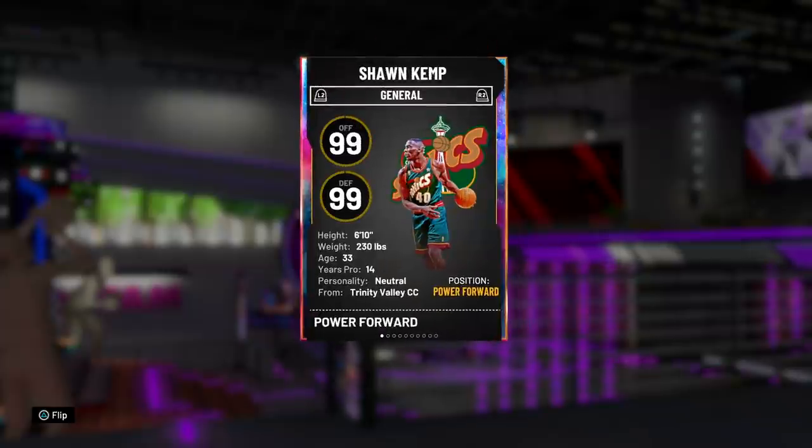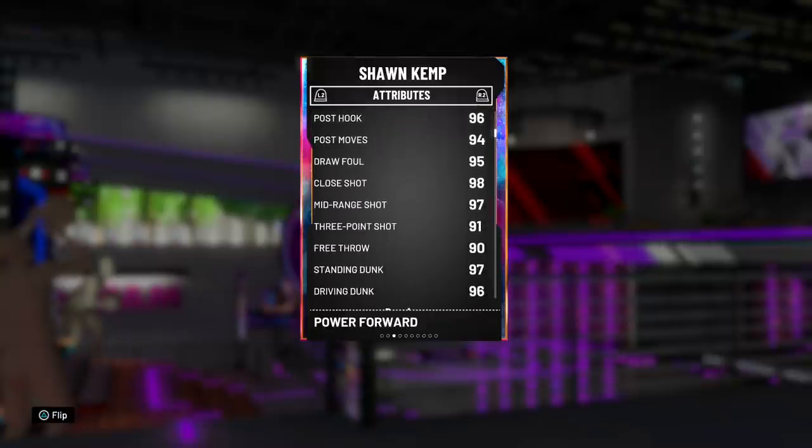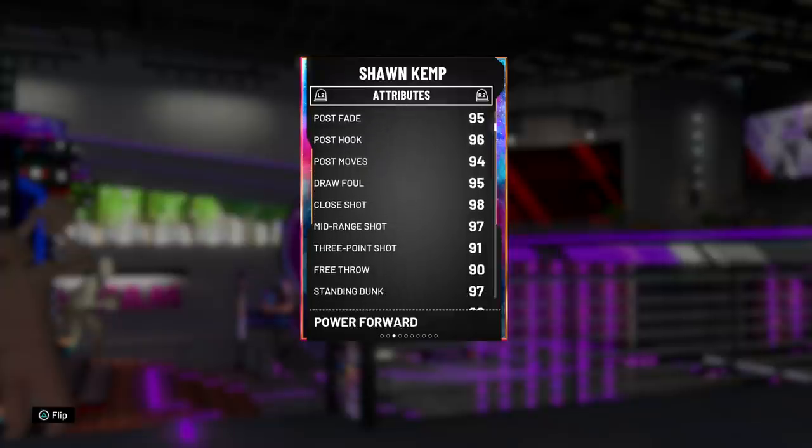Off the bat I'm seeing a 99 offensive overall, 99 defense, 6'10" which is a solid height, 230 pounds. Diving into the stats, this is where things look insane: a 94 driving layup, 95 post fade — the post game is all insane — a 97 mid-range, 91 three-pointer, 90 free throw, 96 driving dunk, and 97 standing dunk. Offensively, that looks pretty on point.